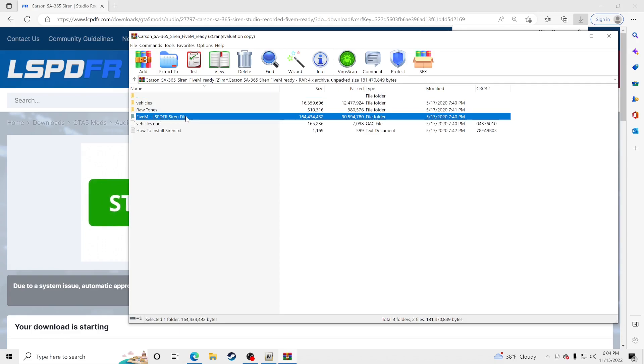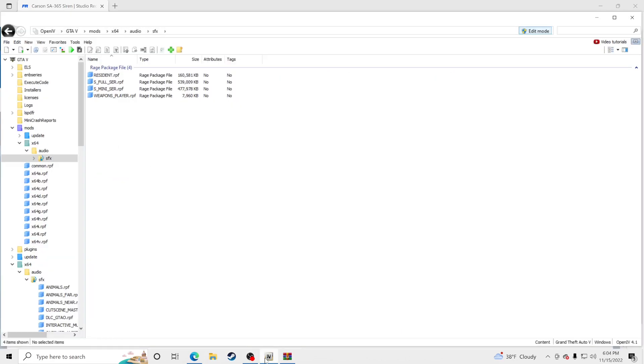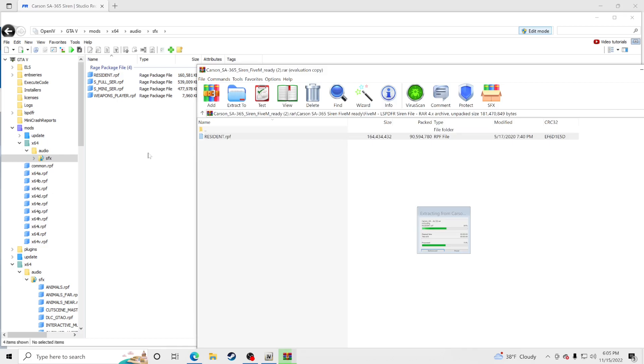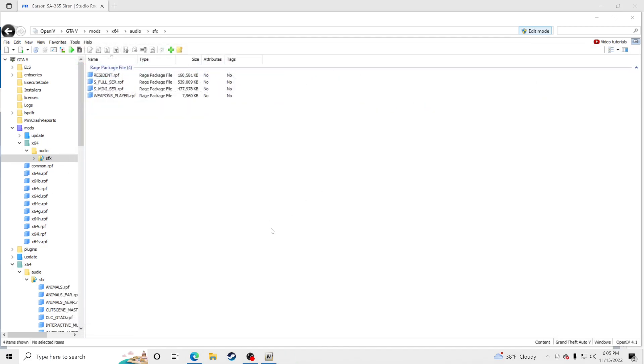You're going to have a resident.rpf file right there. Pull your OpenIV back up and make sure you are in this location: GTAV > Mods > x64 > Audio > SFX. Take resident.rpf, drag and drop it over into OpenIV just like so — make sure Edit Mode is on. Click X out of the download and we're done with the installation.